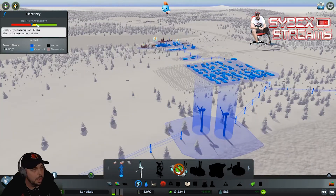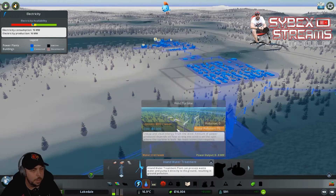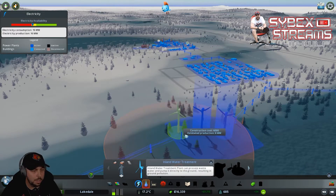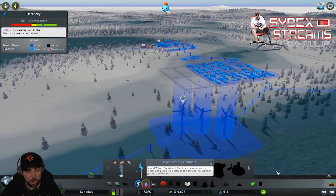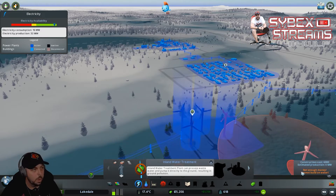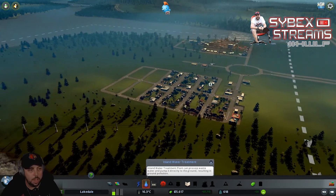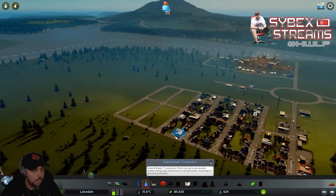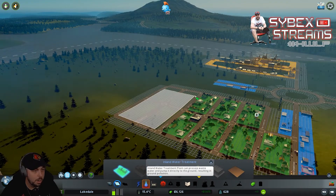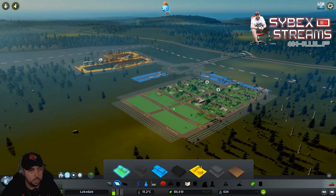We have a demand for power now. As we click on the electricity menu, it'll show our electricity availability. The one flaw to wind power is that it varies based on wind speed, so you want to build it in the highest possible areas - but that still doesn't guarantee you'll always have that level of power. We'll go ahead and build two of those, so we've got way more than enough power. Already we're getting more demand - more peeps want to come live in our city, which is great news.